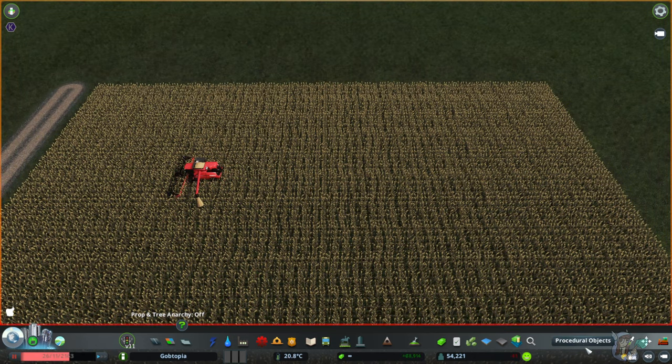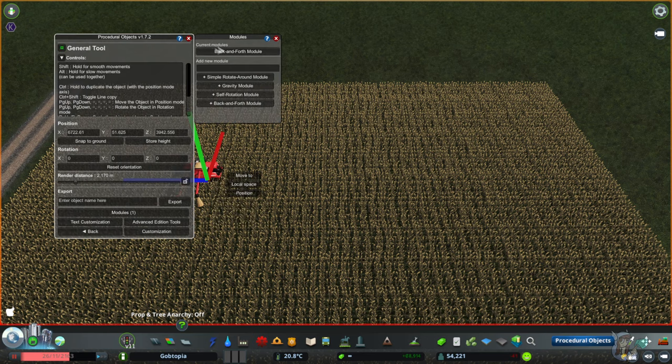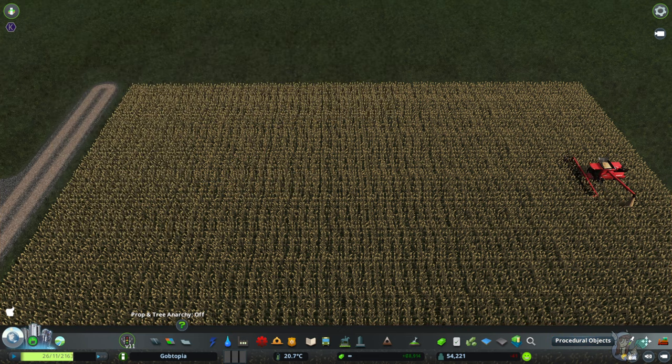If you want to edit these modules, you can — get into your menu, go into your Modules menu, and up here it says Current Modules. Just click on it and here it is, editable. Let's change From B to A to five seconds as well so we can see what it looks like when he drives backwards. We'll unpause and let him do his thing.